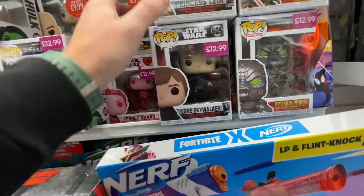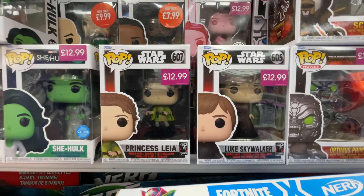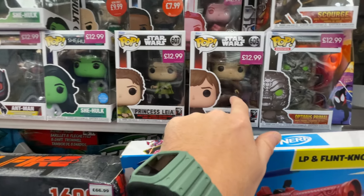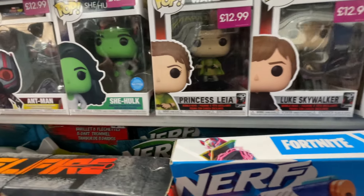They've actually got Princess Leia 40th and Luke Skywalker 40th as well. Look at that - they're good ones. You've got the Endor gear on and you've got the Death Star gear on for Luke. I don't think he has a lightsaber, or he might do - I'm not sure. He's got a blaster though.